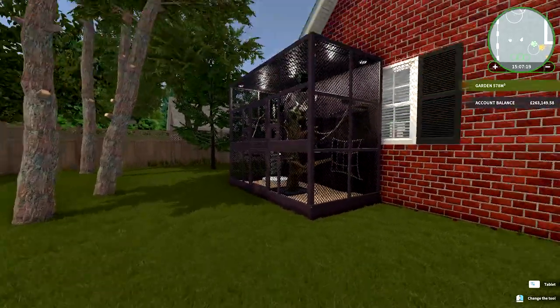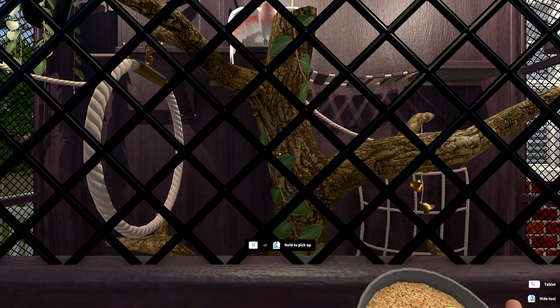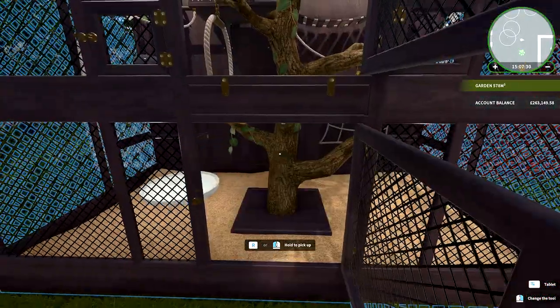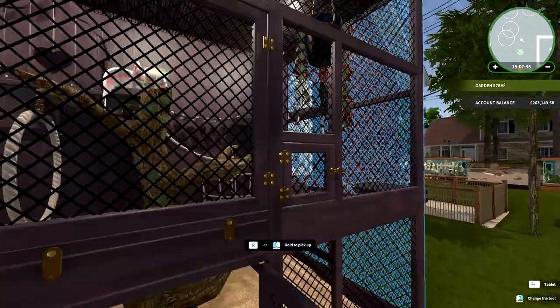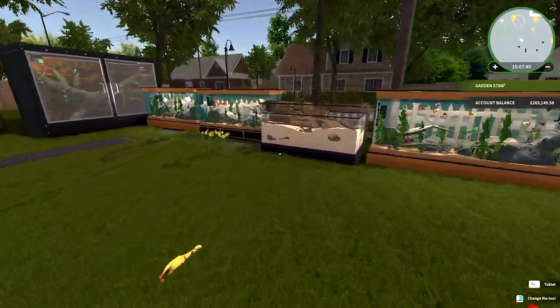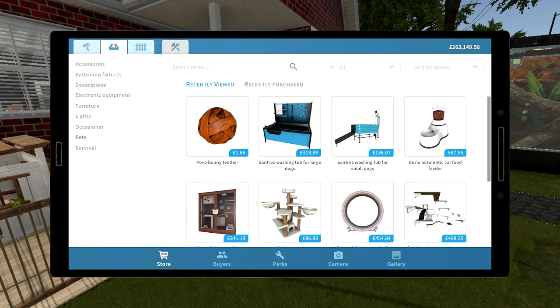I can use my strangely extending arm to give the guinea pig some food, but I can't pick it up. There's a bird that can have some food as well - some of these are low-maintenance background fun. In the store there's now a section called Pets in the furniture tab - let's call it the gubbins tab - where you can buy all your tanks and things.